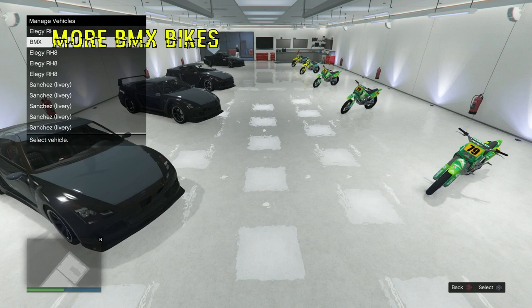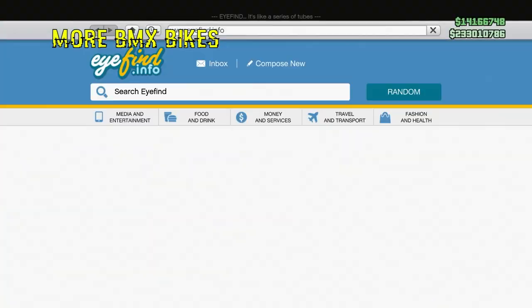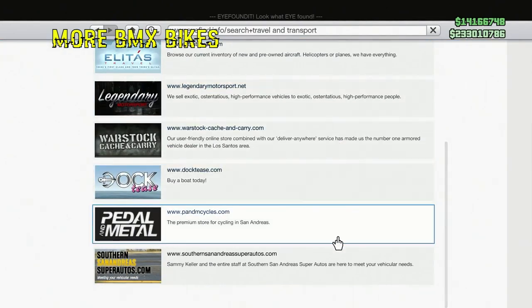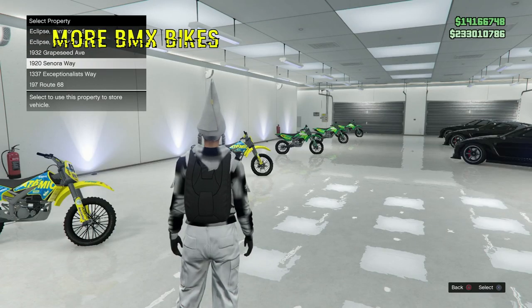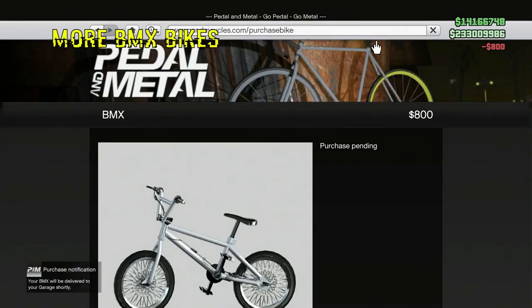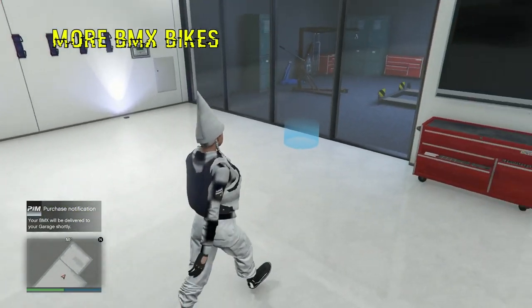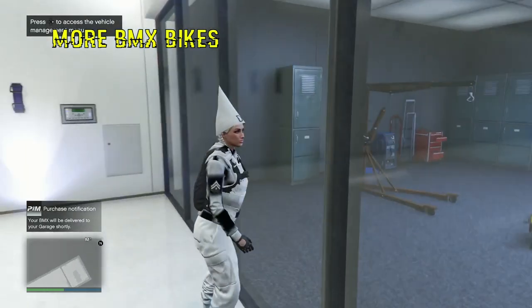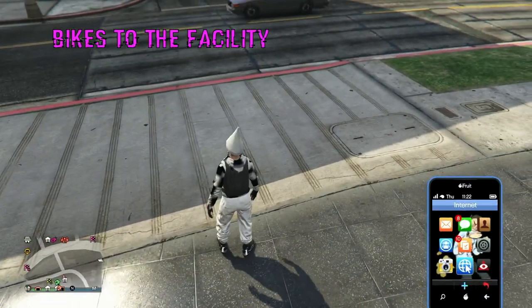You now have a BMX bike and can move it over. To buy another one, open your phone, go to the internet, make sure you have an RH8 in slot one because that's what gets overridden. Go to Pedal to the Metal, order a BMX, select Sonora Way — the glitched two-car garage — hit A or X, accept replace, and you've bought another BMX into that first slot. That's how you replenish your BMX bikes.